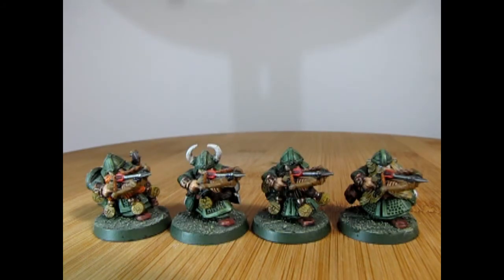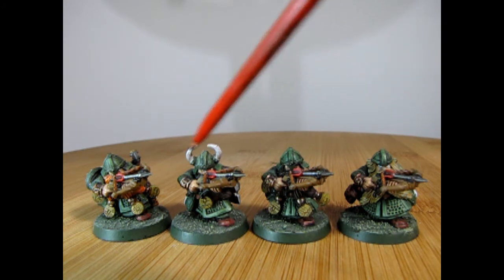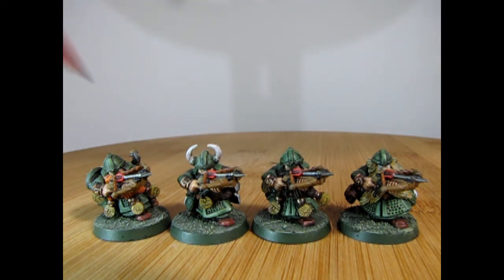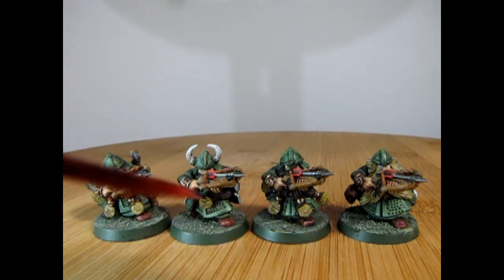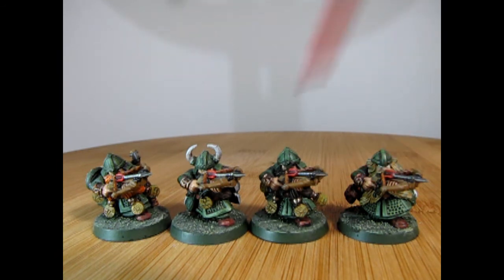Here we have four out of the eight remaining Dwarf Quarrelers, and I've painted their beards in different colors including blonde, black, brown, and even red. Each of their beards have nice little runes put onto them on the bottom. Not all of them have capes — a lot of these guys are just wearing chain mail — but they all make up a very nice unit.